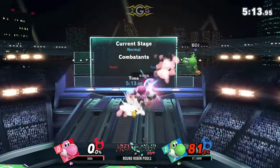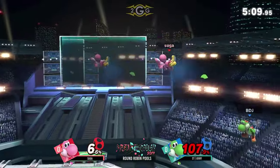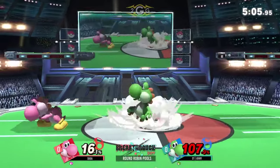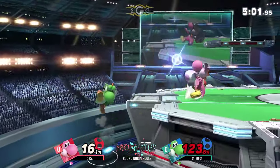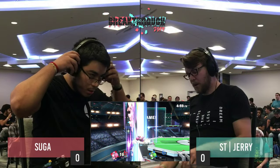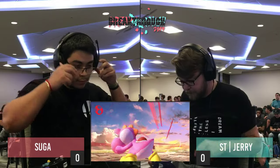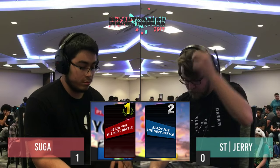Suga taking a commanding lead at this final stock. Double egg almost going forward — that was so scary. If he would have gotten that, oh, that would have been amazing. But here he goes again offstage, using the extra recovery. Wow, I thought that was sour spot fair — I was like, okay, it's going to kill off the side. No, he went straight down. That fair has a really big hitbox and you definitely don't want to challenge that.